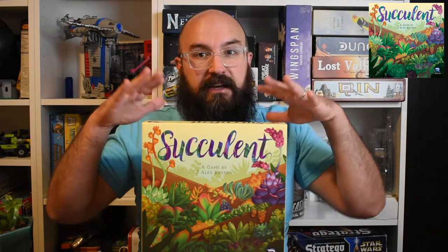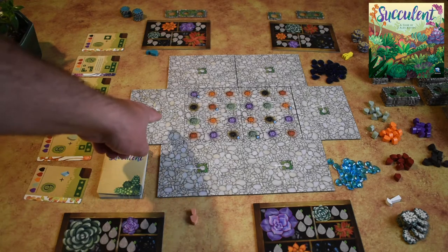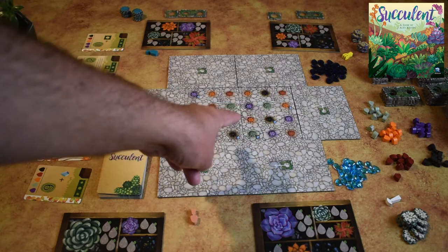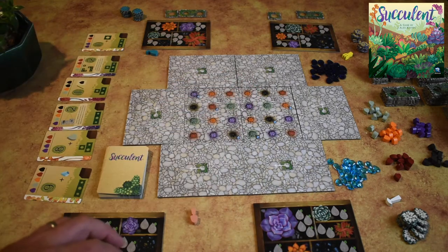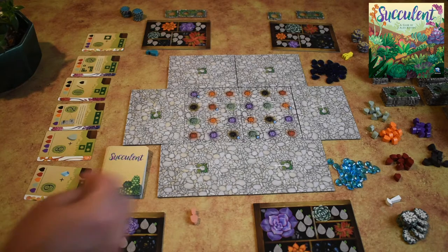Succulent by Renegade Game Studios and J. Alex Cavern. Here we are set up for a four-player game. The very first thing you do is take four of these garden plots face down, put them in the middle, flip two over, then take two more on each side for a total of four more, so you use all eight garden plots and have them on the outsides.